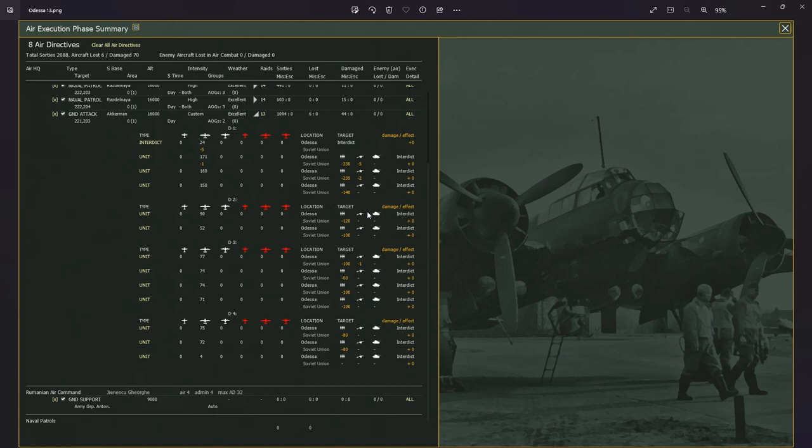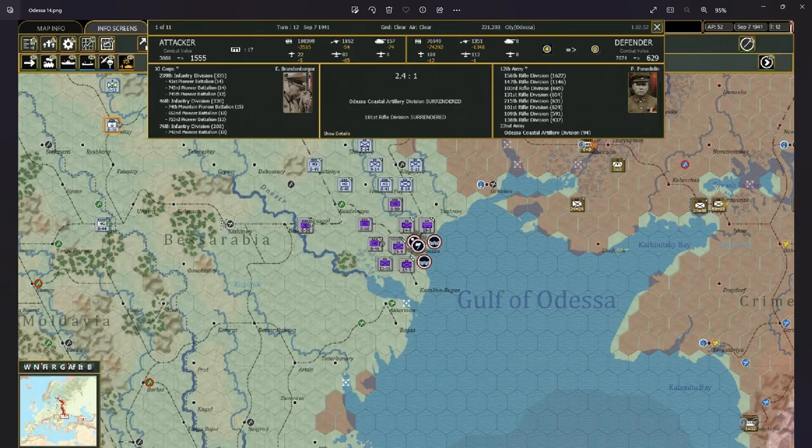After about one week of bombing, I inflicted quite severe losses on the defenders at the cost of only six aircraft — a very unexpected and very good result. Having bombed the garrison for one week and then attacked with the entire 11th Army filled with Pioneers and flamethrower tanks, I managed to win the Battle of Odessa by reducing fortifications from level 4 to level 0 in one single shot.